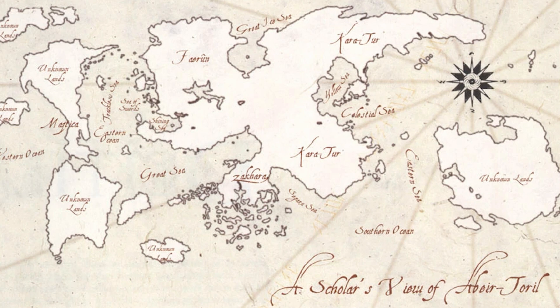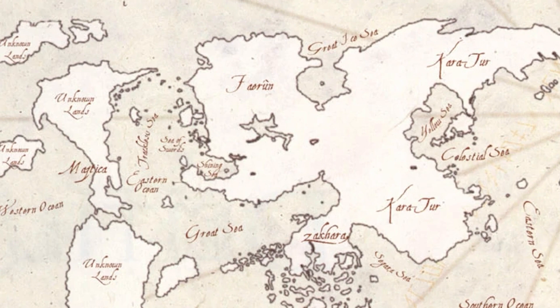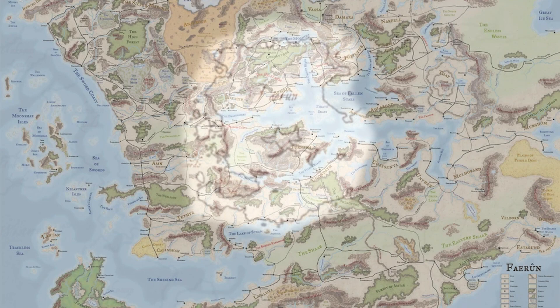The primary world of the Forgotten Realms is called Abeir-Toril, or just Toril, depending on the era. Toril is basically a planet similar in size to Earth, with similar geography and cultures, and various different continents. The most important continent is Faerun, as it's the only one really explored in official published content. You can run adventures in the Forgotten Realms on Toril, in the continent of Faerun, without knowing anything about any other continents.